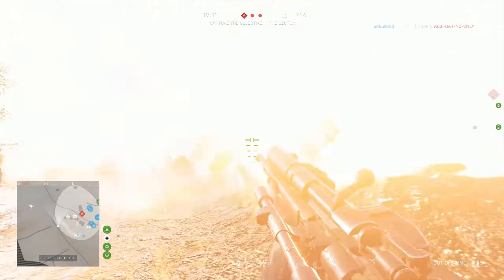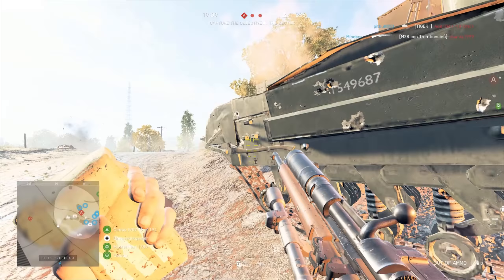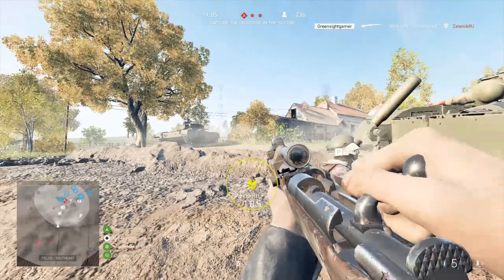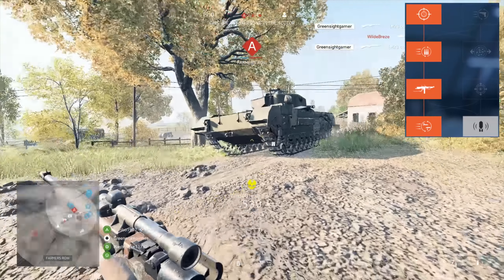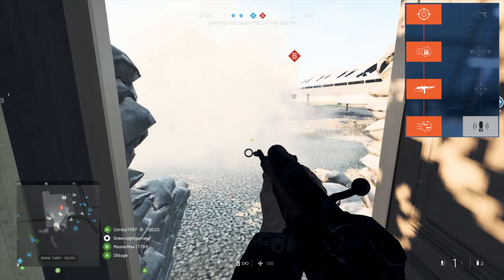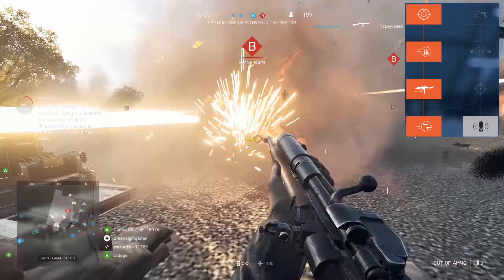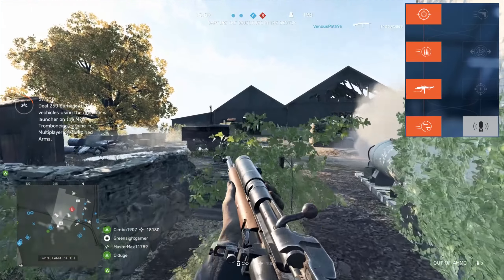Another feature it shares with the Commando Carbine is the straight pull mechanism, which allows it to shoot round after round without having to re-ADS regardless of the scope attached. The specialisation path I decided to take is Quick Aim to reduce the ADS delay of a scope, Quick Reload because 6 rounds will leave you reloading quite often, Improved Hipfire, and faster cycling of the bolt which increases the rate of fire up to 100 rounds per minute.